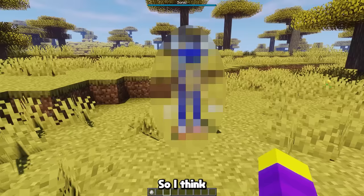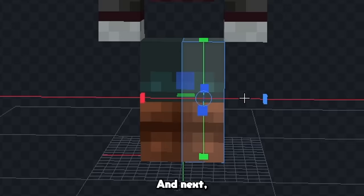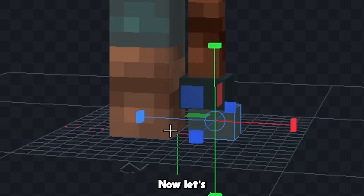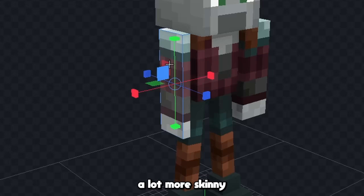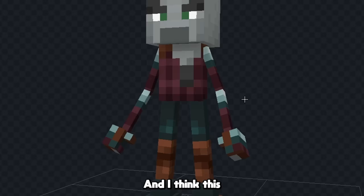So first, let's make his body a little bit smaller, and next we'll completely change the shape of his legs like this. Now let's give him his shoes as well, and we'll rotate this leg a little bit more and copy it over to the other side. Now let's make his arms a lot more skinny like this, and we'll rotate this part up a bit and also give him a hand, and I think this body looks good, so now let's move on to his head.